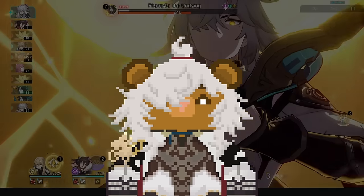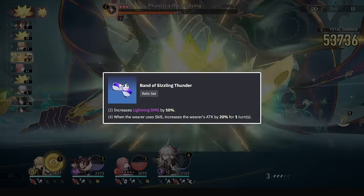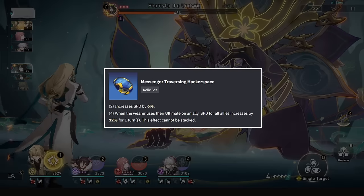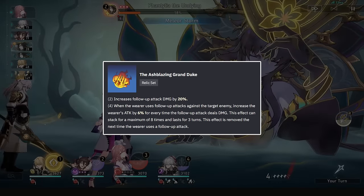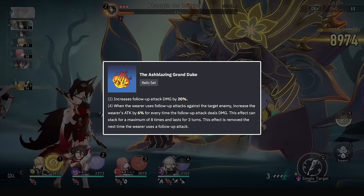So let's move on to Relics. His old option was the 4-piece Lightning set, but that quickly changed with his speed requirements and the 2-piece Hacker as an option — the combo of 2-piece Hackerspace and 2-piece Lightning. His newest option is now the Grand Duke set. The 20% damage bonus to his follow-ups, which are over half of his damage, is a great start and makes the loss of the Lightning damage percent not as bad.